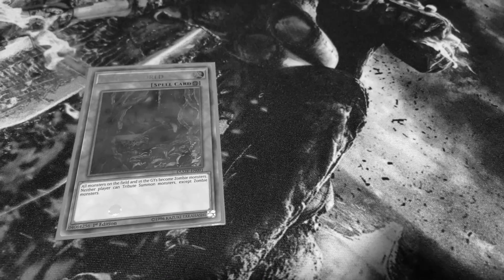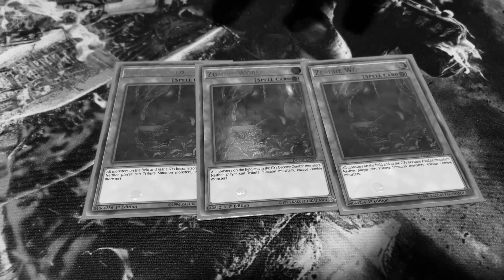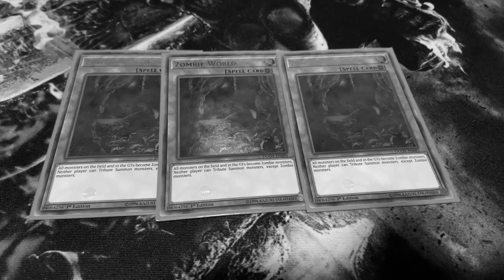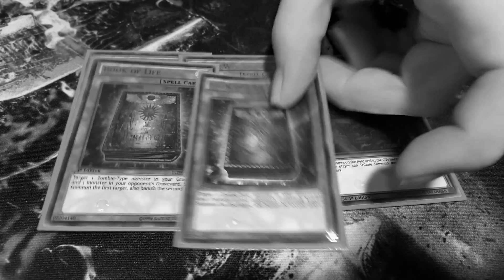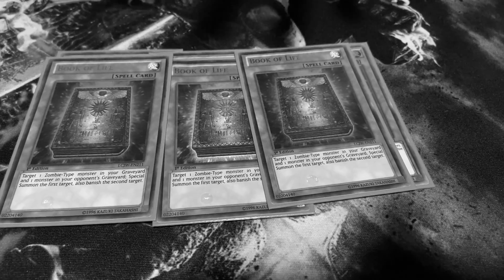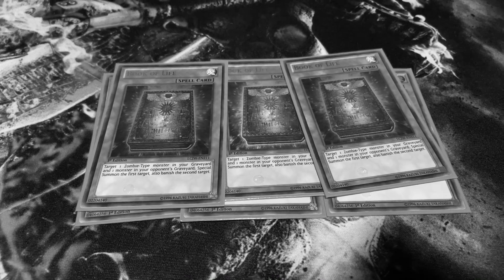On our spells, we have three Zombie World — nice and foiled out, just the way I like it. Because these are Zombies, you can also target your opponent's cards since they are also Zombies in the graveyard. Another great card we have — believe it or not — is three Book of Life. I do not care what people say about this card, it is amazing. I played this way back in the day when the Structure Deck came out. Since they're all basically going to be Zombies, you might as well take them as Zombies, remove from play, and Special Summon. So why not?